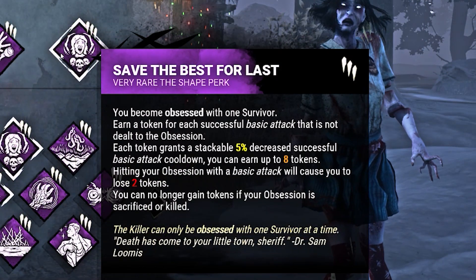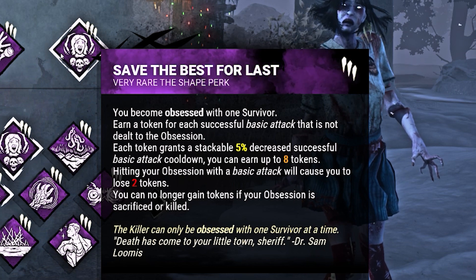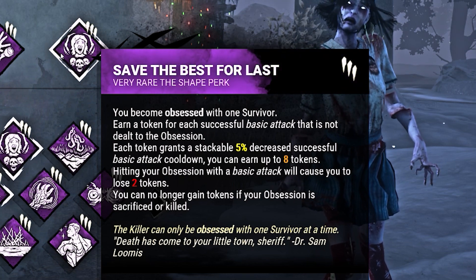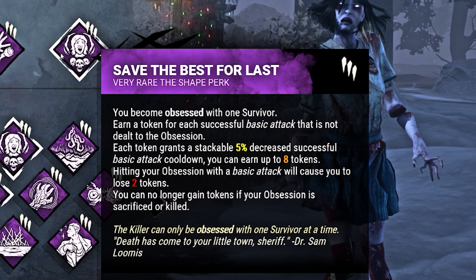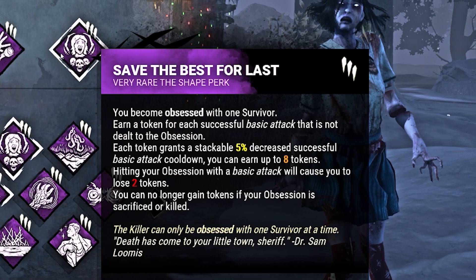Each time we hit a survivor with a basic attack who isn't our obsession, we gain a token of Save the Best for Last. Each token gives us a 5% stackable cooldown to our successful basic attacks. We can earn up to 8 tokens for a total of 40%. If we hit our obsession, we lose 2 tokens.